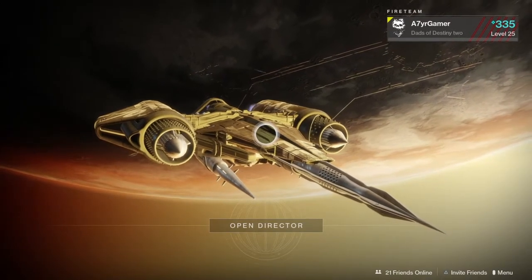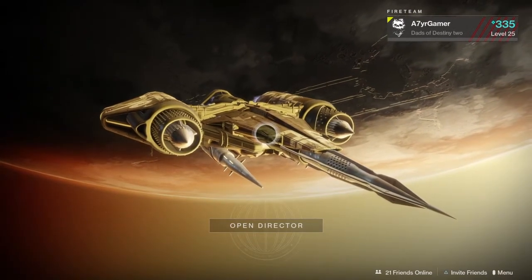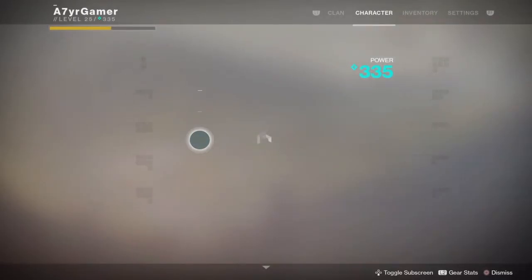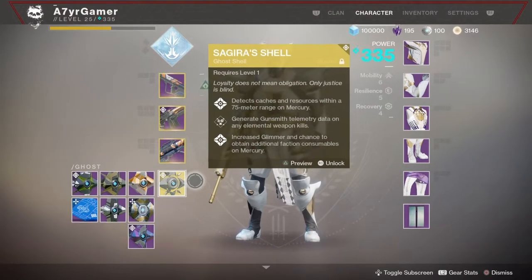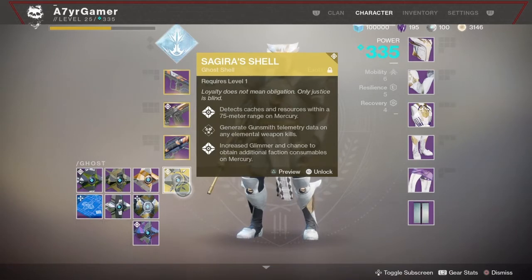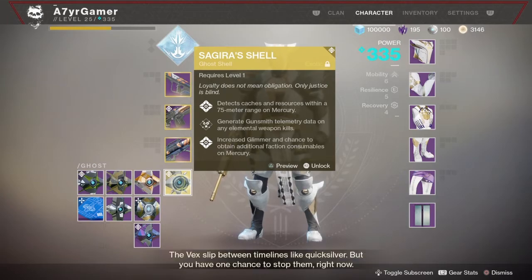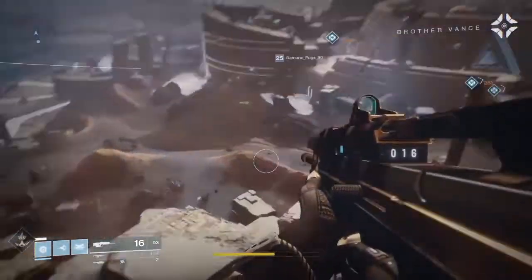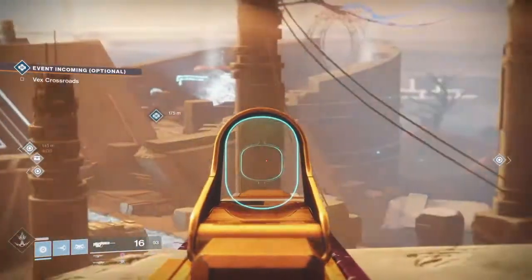So we'll go ahead and get started. I made a video on the Sagira shell — if you don't know how to get it, you basically just complete all the Verse weapons. That's how you get the exotic ghost shell. It detects resources and chests up to 75 meters, which is over double what a normal ghost does.